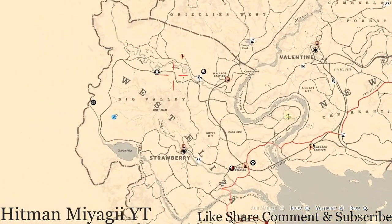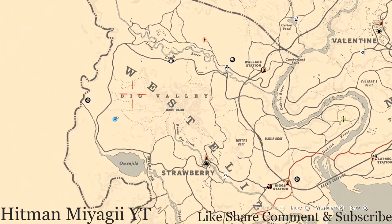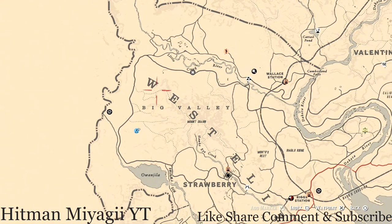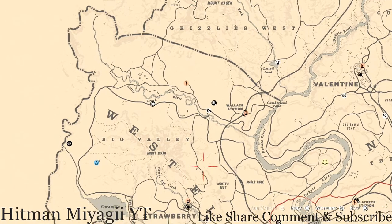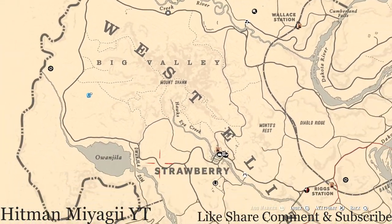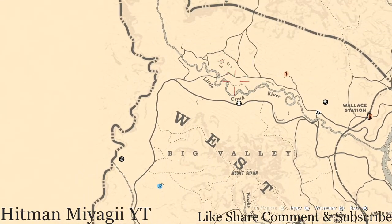First things first is Madame Nazar's location. Today she's up here in Big Valley in the West Elizabeth area, right here. How I try to get to her is by moving my camp somewhere up close to her so I can just run to her. If you don't get a chance to move your camp, fast travel to Strawberry and run up the side of the mountain — do not go up the middle, go up one of the sides.